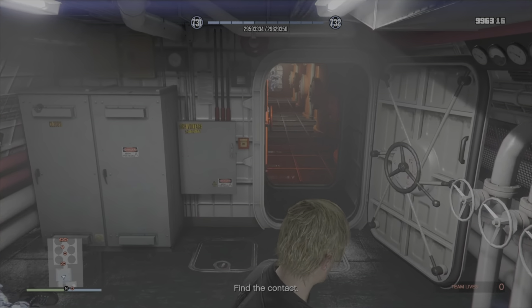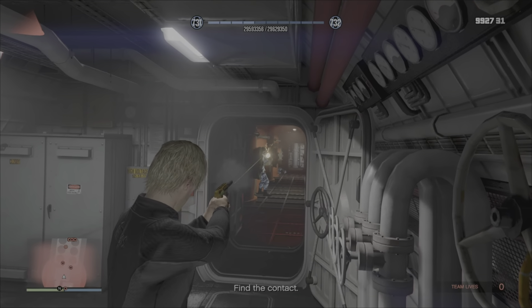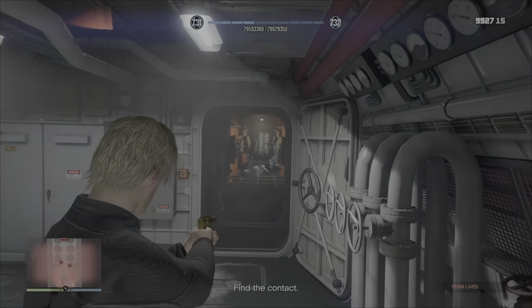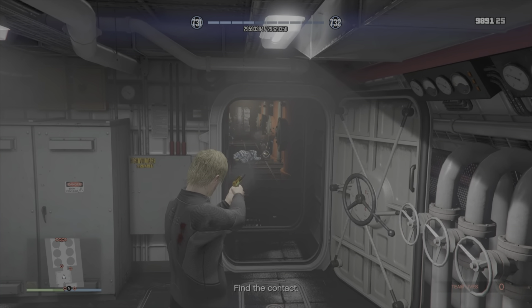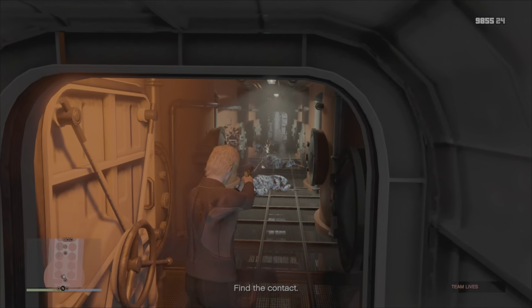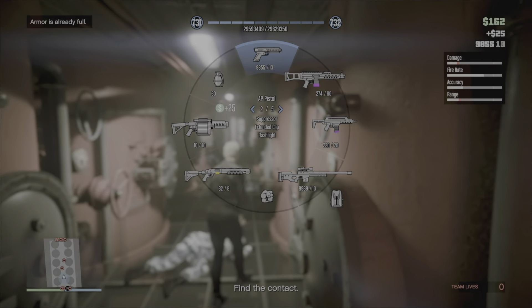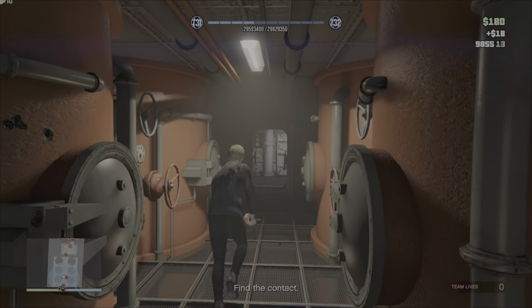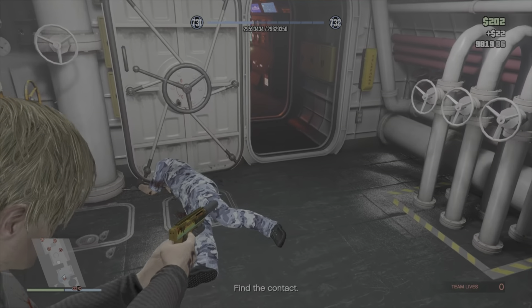The aim during this part of the mission is to get to Bogdan, who's locked up in the cell on the bottom of the submarine. There are a couple of ways to get there, but following my route through the bridge of the submarine allows you to take out the couple of guards located there before heading down to get Bogdan — and it means on the way back up you don't need to worry about those guards in the bridge area.